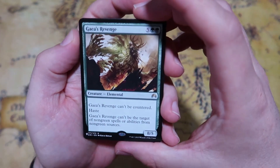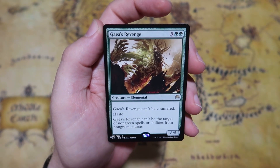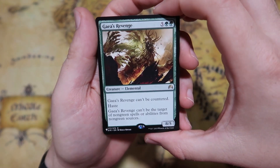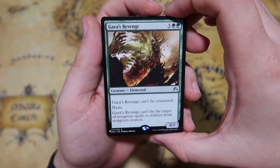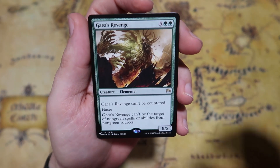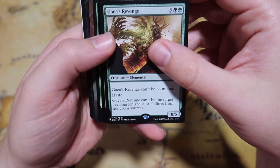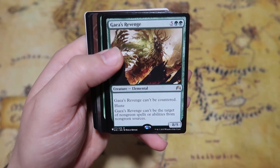Starting off we get a Gaia's Revenge for the rare list card, which is pretty cool. I definitely always like seeing list cards in here and I feel like the last few sets I've opened have a lot higher probability of getting list cards — might be in my imagination but I feel like that's a thing. Seven mana for an 8/5 elemental that can't be countered. It has haste and it can't be the target of non-green spells or abilities from non-green sources.